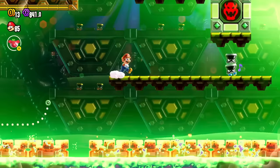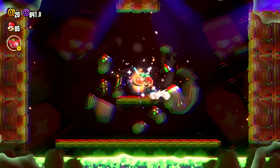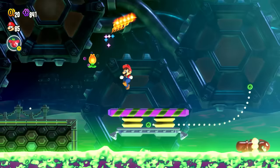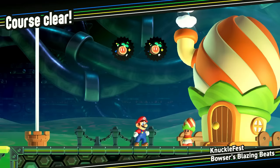Anything up here? I got hurt — what did I get hurt by? That was a weird thing. Keep it going — I'm just trying to jump to the rhythm. We did it! What a performance. Great job — I will never forget Mario's fancy little pose there, that was so cute. We made it! Just a little bit of a rush over to the flag — we bounce off of you and land right there. Perfect. That was maybe the coolest one out of the whole group. Court's clear — Knucklefest: Bowser's Blazing Beats.